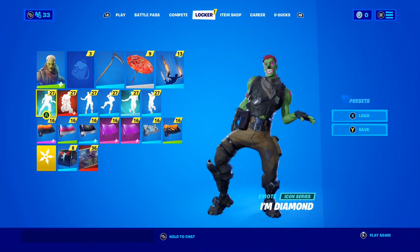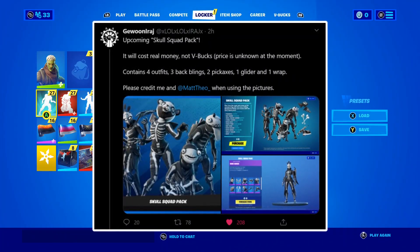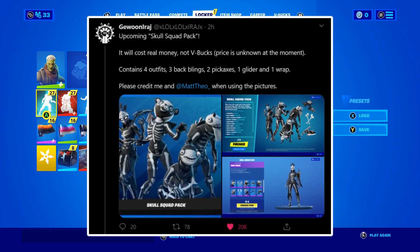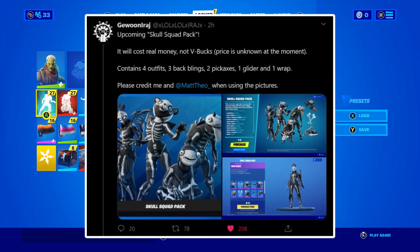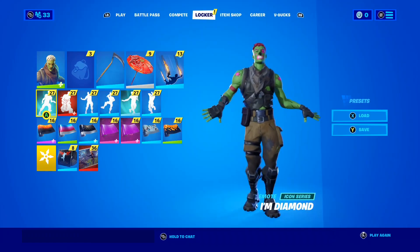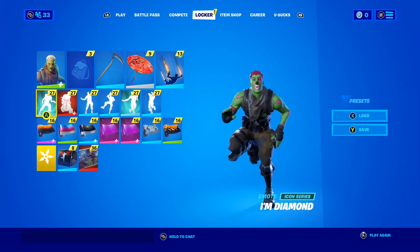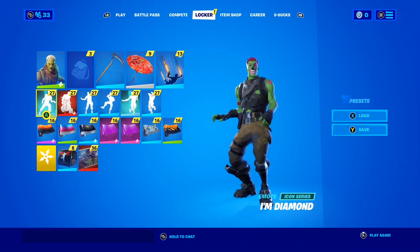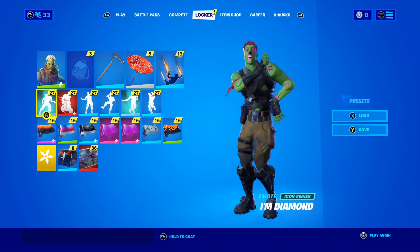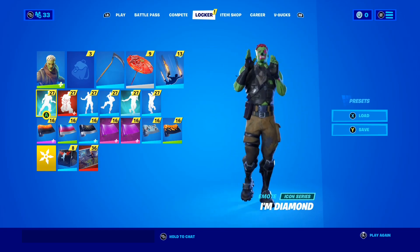Alright, so if we take a look at this tweet, it says: upcoming Skull Squad Pack. It will cost real money, not V-Bucks. Price is unknown at the moment. Contains four outfits, three back blings, two pickaxes, one glider, and one wrap. And oh my goodness guys, take a look at those pictures right there — that is the brand new Skull Squad Pack. Full credit to this person as well as Matt Theo for these images and for the thumbnail image. I did not create this — this is what they've created.